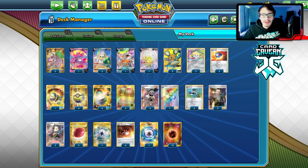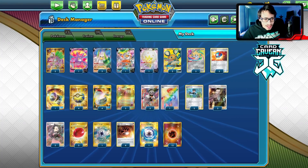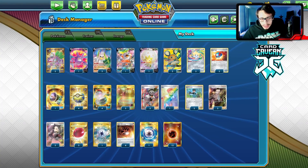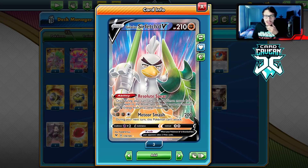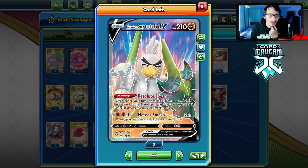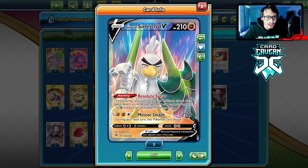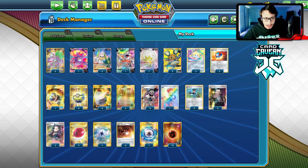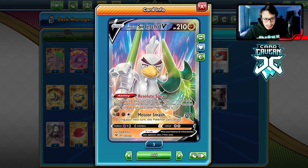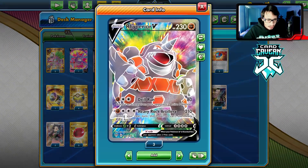Let's take a look at the list. Sir Fetchy is a pretty decent attacker — it's seen play in Mewtwo Pika. It has an ability, Resolute Spear: once per turn, when a Pokémon moves from your bench to active, you may move any number of energy from your other Pokémon to that Pokémon. So you can do a lot of energy-moving stuff. Combined with Switch, Bird Keeper, and Air Balloon, we can easily move this card between multiple Sir Fetchys and kind of have a combo going.